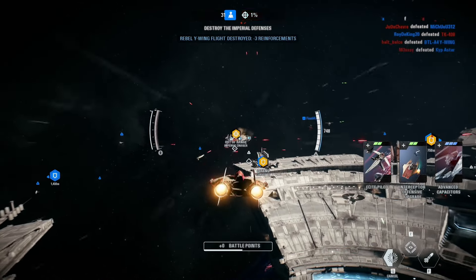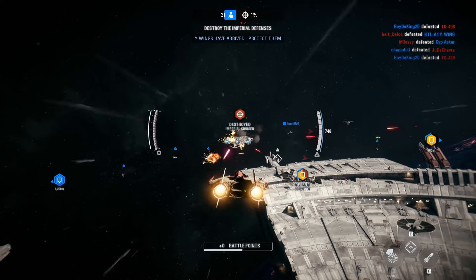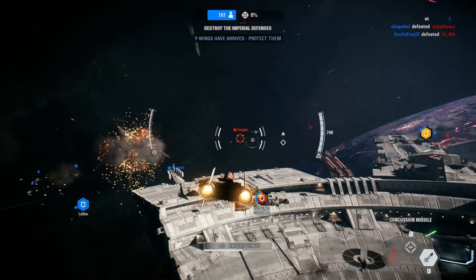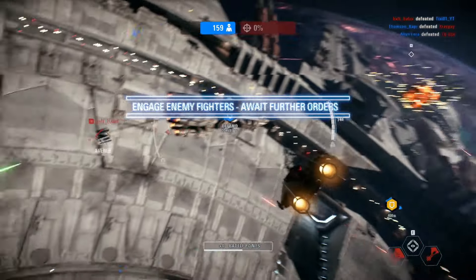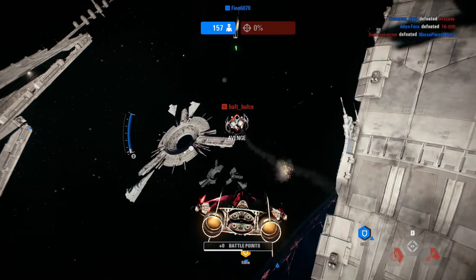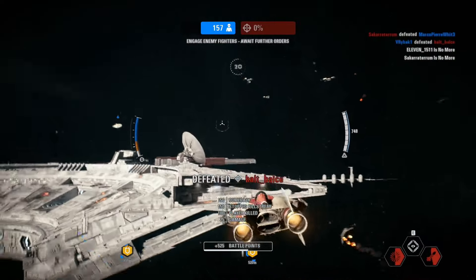We've lost a group of wide-wings. Protect those bombers. The cruisers are down. Scanning for additional defenses. One of our blockade runners is taking damage. Defend it.